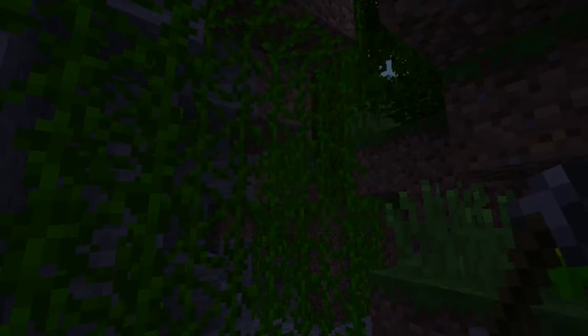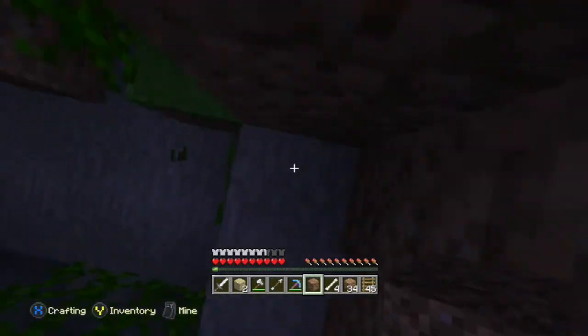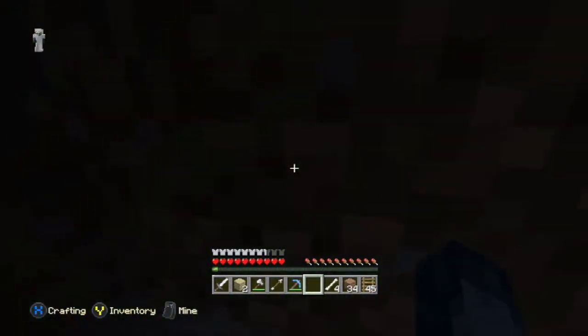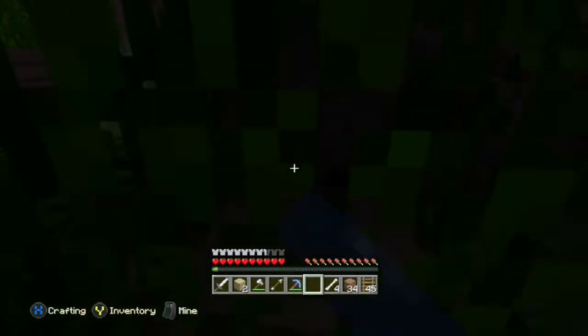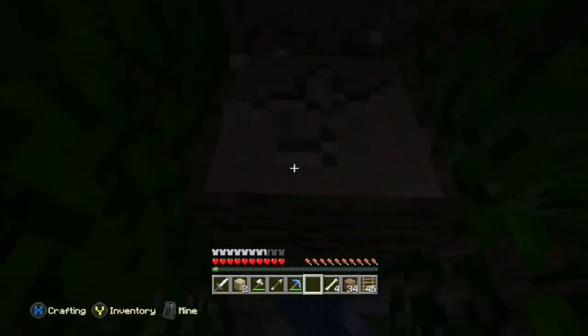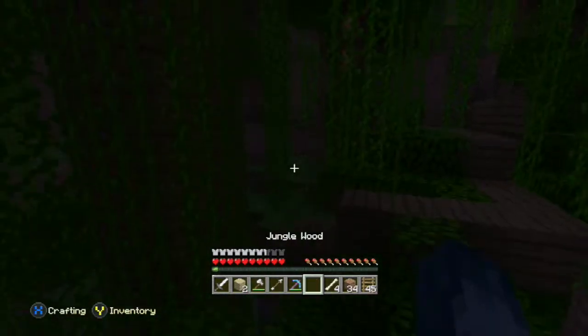We want to be able to get to the ladder but we don't want it to be too open, where just anybody would find it — you'd have to actually look for it. And gosh, I am falling into all sorts of holes today. We take this way up, we should be able to get out just fine. Stupid jungle wood — I have my axe, let me switch to that. There we go, much easier.